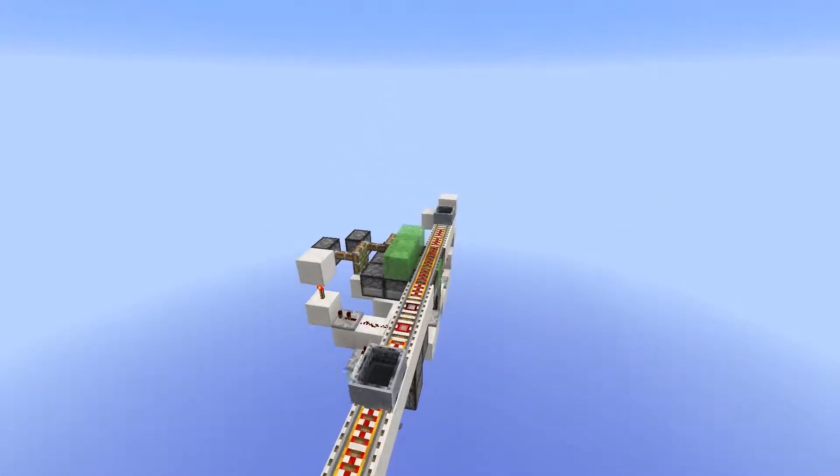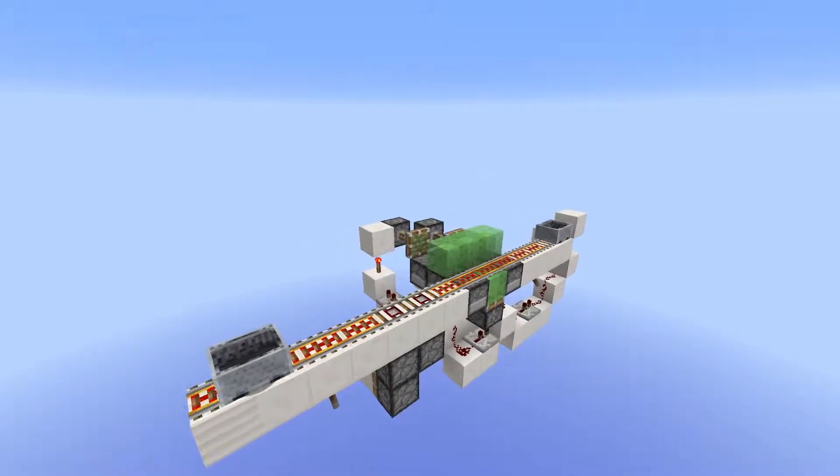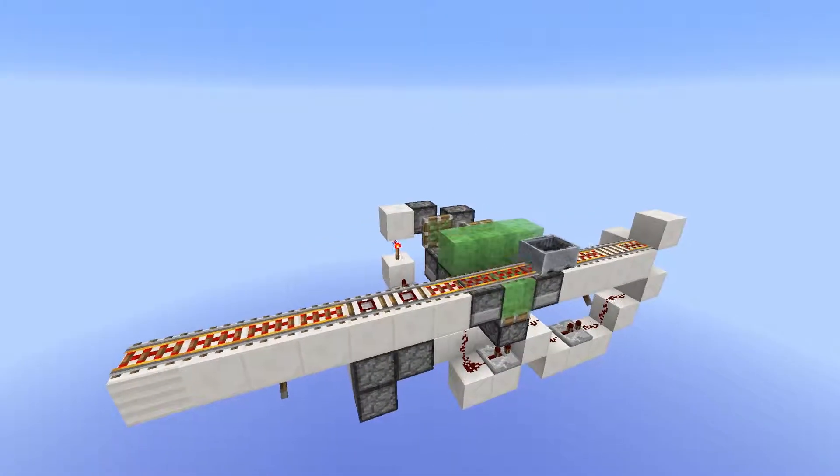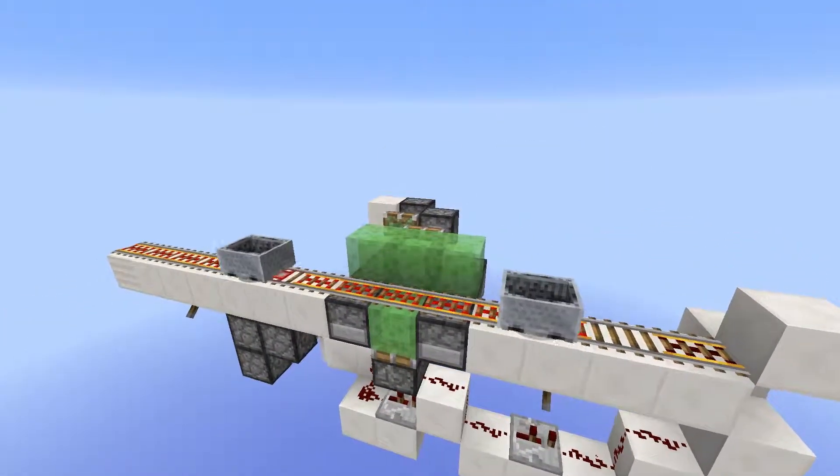Once the incoming minecart is launched into the sky, the pistons extend and the second cart leaves the station. Since it really is a straightforward mechanism, I've been able to make it very small, and so here's the tutorial.